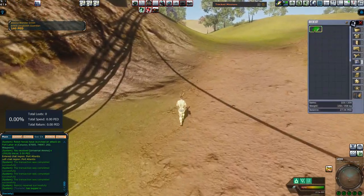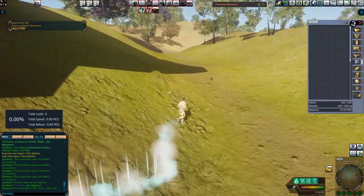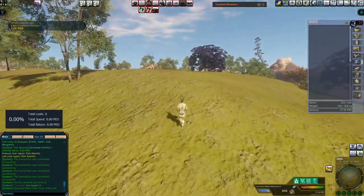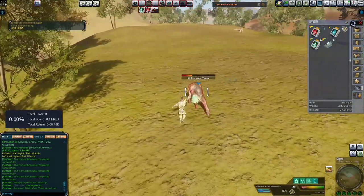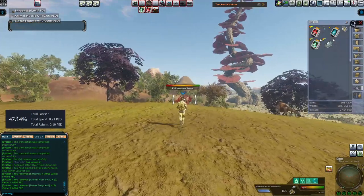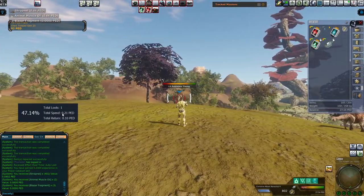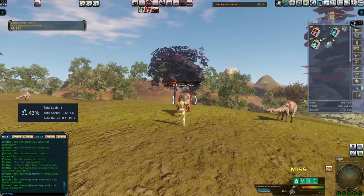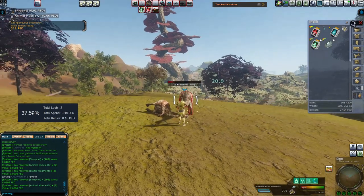I'm going to use a little looting pill and utilize my corrosive attack chip 4. We're going to burn through 40 PED of ammunition, and that should give us an ample amount of data. When you're looking at the overlay, you're going to see four different things: your total loots, total spent, total returns, and a big percentage. This big percentage is your overall TT return.